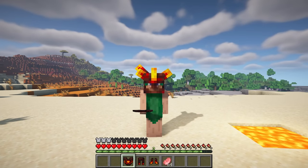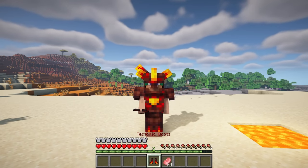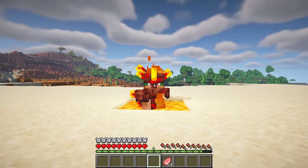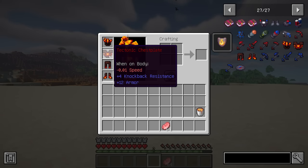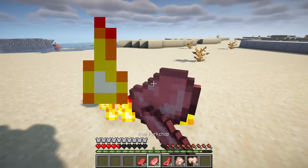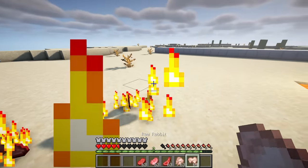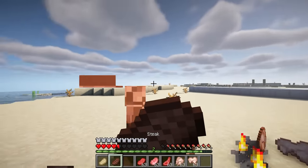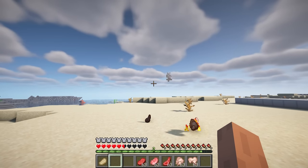The tectonic plate armor is a formidable set that offers resistance surpassing even netherite. However, its weight can slow you down significantly. On the plus side, it provides fire resistance and limits burns. According to legend, items on the ground near the wearer tend to heat up. The armor also provides resistance to the magnetic burst of pulsar effects, making it a valuable asset in challenging situations.